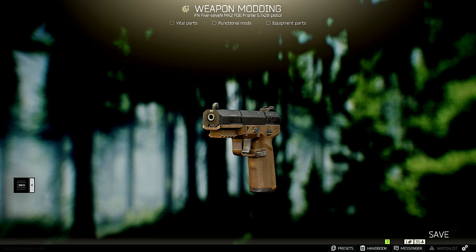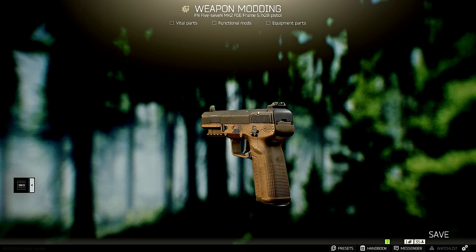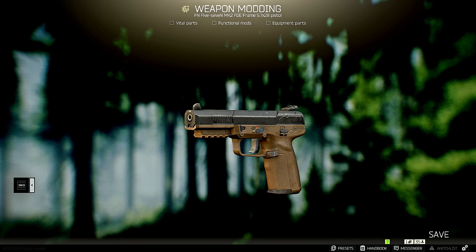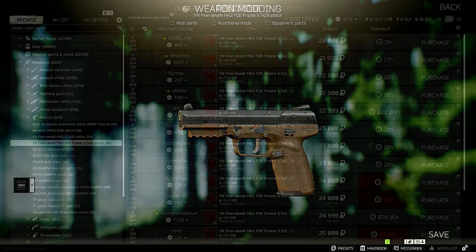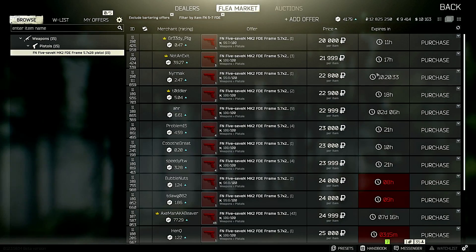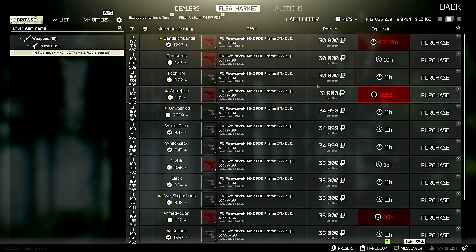It takes 5.7x28 ammo. Even mediocre ammo will do a lot of damage to beefier boys, so it's definitely worth it. It sells on the flea market for about 32,000 to 33,000, so even if you buy the GP coin for 27,000 and trade it into Peacekeeper, you can make a little bit of profit. The downside is it requires Peacekeeper level 3, which isn't the easiest to reach, especially for newer players.